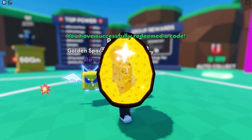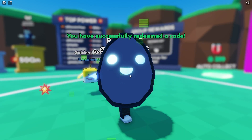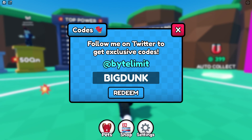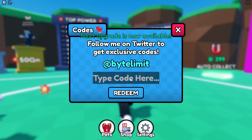Guys, share this video because we just got another cold neck — make sure you subscribe. Oh my god, we just got a golden shark! 'Bebop' is another awesome code — it gives you Happy Bot. Oh my god, bebop! Make sure you share this video with a friend and like it. Legendary! We got legendary and we've barely played five minutes. 'Big dunk' gives you one thousand beans and one thousand power.